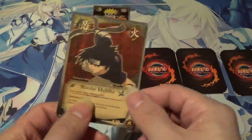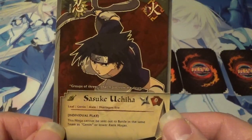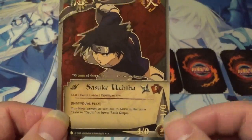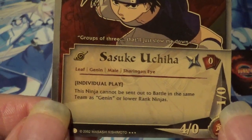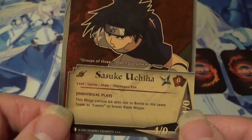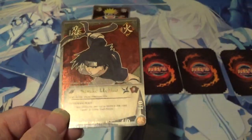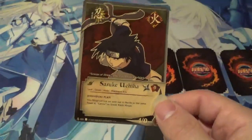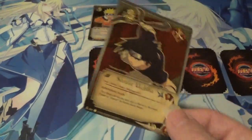Up next from Path to Hokage we have Sasuke, super rare. Fire, turn 1. 4-0 healthy — that was pretty powerful for a turn 1 back then. 1-0 injured. Individual play: this ninja cannot be sent out to battle in the same team as Chunin or lower rank ninjas. So to balance that 4-0 starting attack, he can only be sent out with a Jonin or higher rank ninja. You'd have to wait typically until turn 3 or 4 to really be able to put him with anybody.